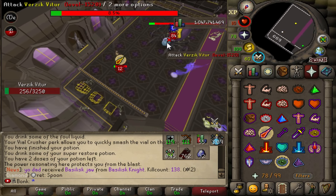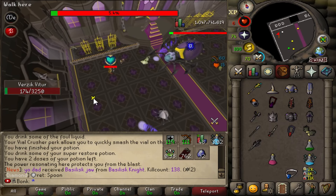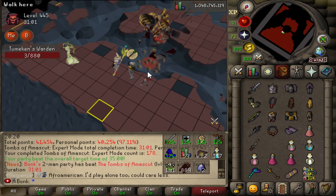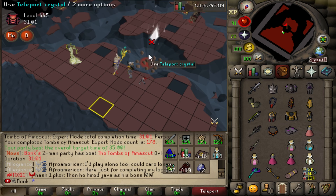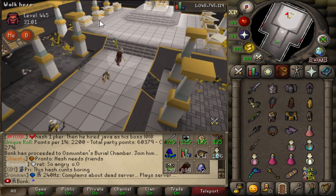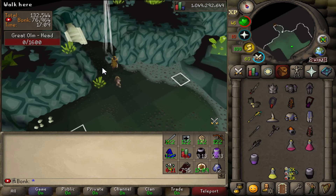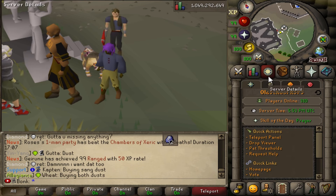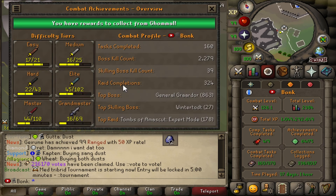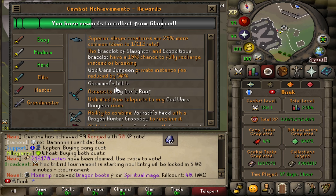Watch the tornadoes. 31 minutes - pretty fast. Yeah, that was pretty smooth. Nice little double before you get off. With the elite combat task rewards unlocked we get a bunch of nice stuff, including an elite casket every day. We also get a 25% boost to superior slayer monsters - that's really cool. Gamal's Hilt 4 and access to Raider's Roof. We can do the Master Raid Challenge soon, that's really awesome.